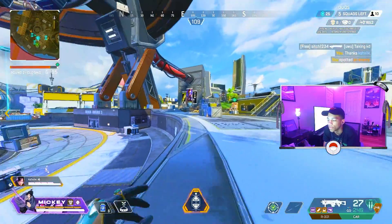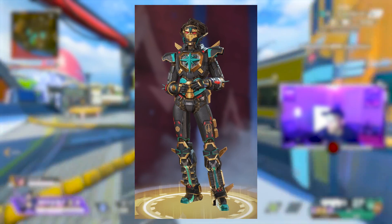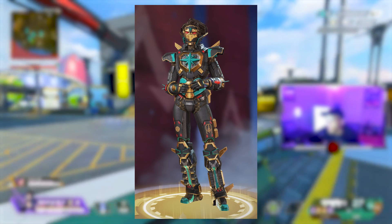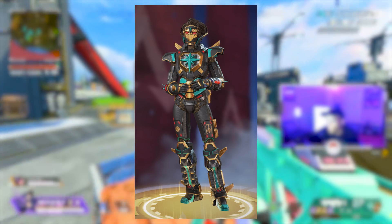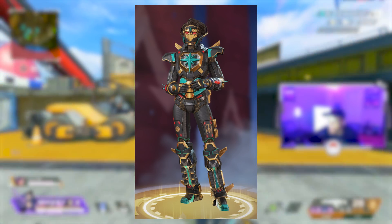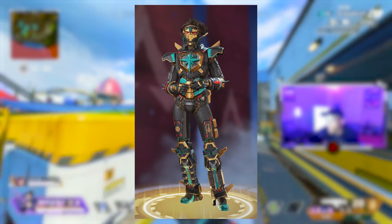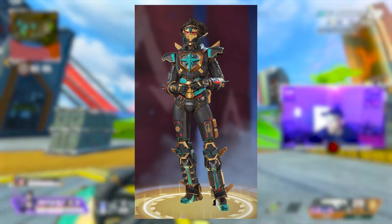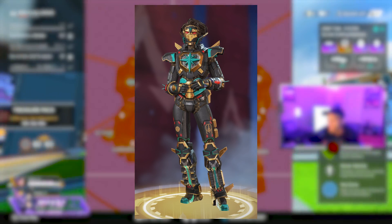This is how the Rampart looks, and there's another one with Horizon. This is how the Horizon one looks — it's from the Season 9 collection event when the Revenant heirloom finally came out. It's cool, but I never really liked this skin at all, so that's why I'm saying this event was kind of ugly to me.